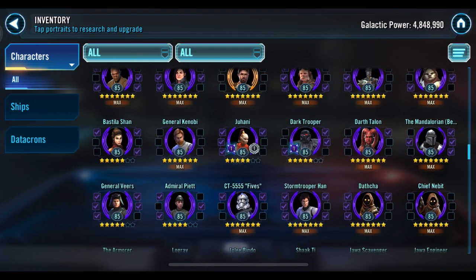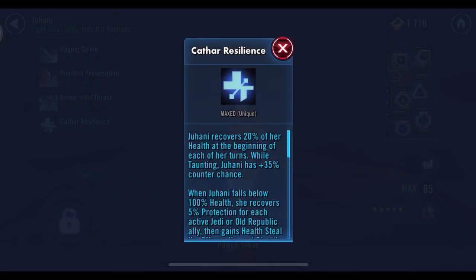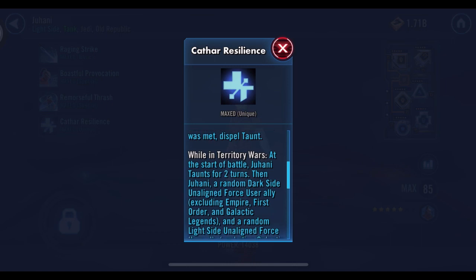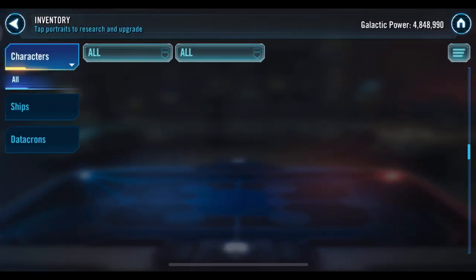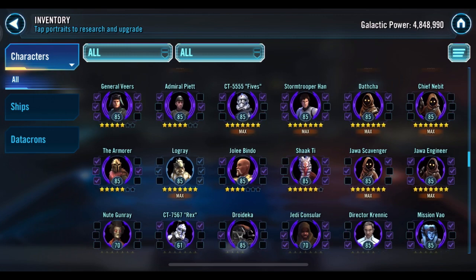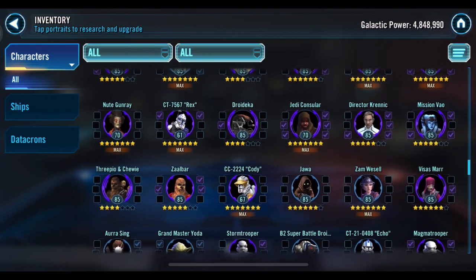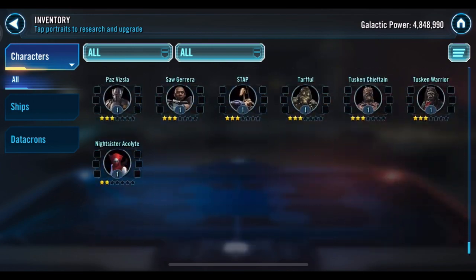That Juhani omicron — I don't want to say any of your omicrons are a waste, but that one's probably a big waste too. Juhani's weak, only five-star, Gear 9. The omicron is for Territory Wars: at the start of battle Juhani taunts for two turns. She's just too weak for that to matter right now.